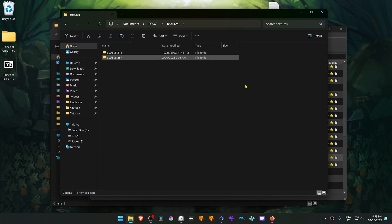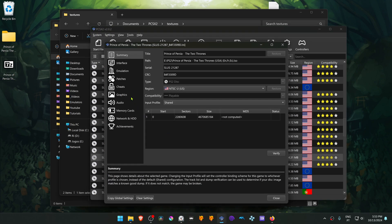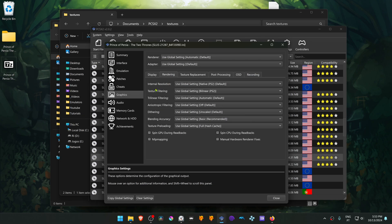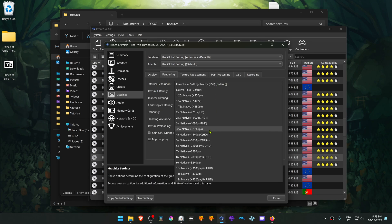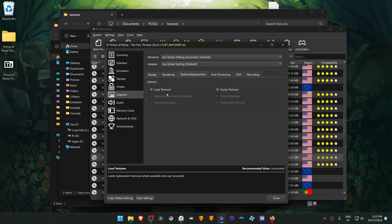The textures are now installed. Go back to PCSX2, right-click on top of the game, and then go to Properties. Then go to the Graphics section, go to Rendering, and here in the Internal Resolution change it to a high resolution, or you won't see much of a difference in the HD textures. Then go to the Texture Replacement tab, turn on Load Textures, and you can also turn on Asynchronous Texture Loading.